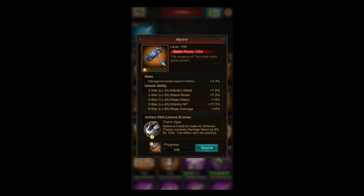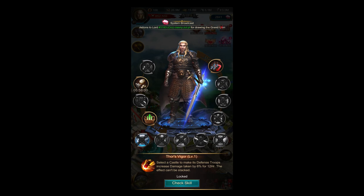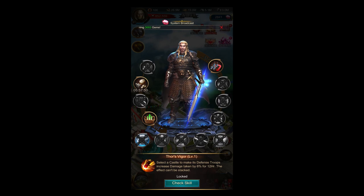Now we've arrived at the Mjolnir artifact. I've been building this artifact too because I like most of the stats on it, except infantry attack on the second star. But now with this skill, I don't like the artifact as much anymore. This is the first skill that has to be activated. When you are playing an event — for example, in civil war or void — you can go into your Lord skill window and find Thor's Vyjor.